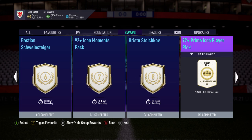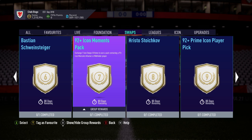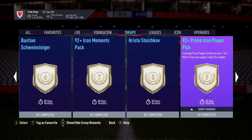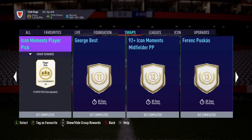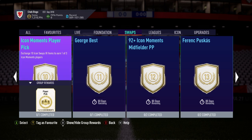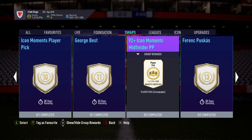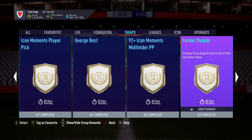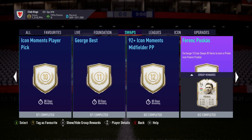92-plus prime icon player pick — interesting that EA put player picks above packs. So we've got 92-plus icon moments pack for seven, or you can have a prime icon player pick for nine. They value that higher than the pack for obvious reasons — you can choose which one of three you want. Icon moments player pick is going to cost you ten tokens, but there's no limit on that. It seems to be a lot more for your money at the moment. George Best, right wing, just the prime — good card though. 92-plus icon moments midfielder player pick, interesting for 12 tokens. Puskas prime — always does me dirty. Three-star weak foot is a little bit annoying considering how good the card is.